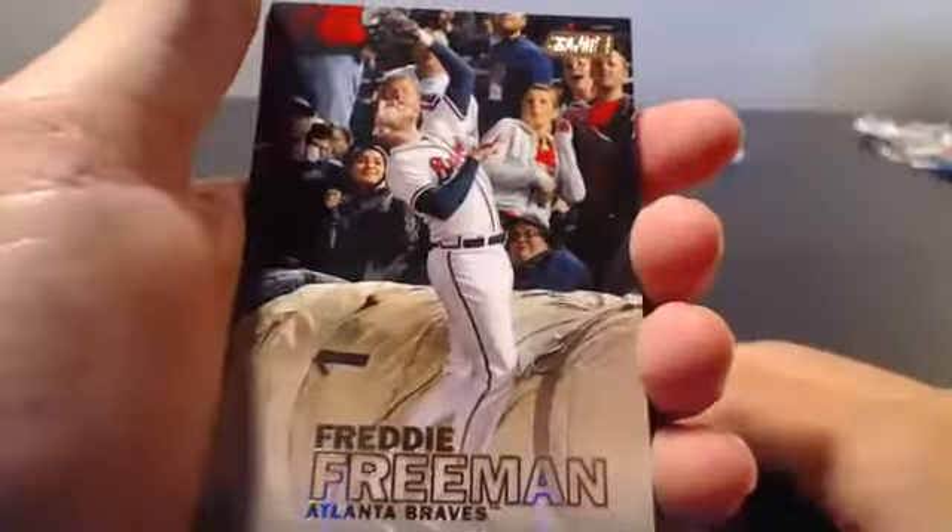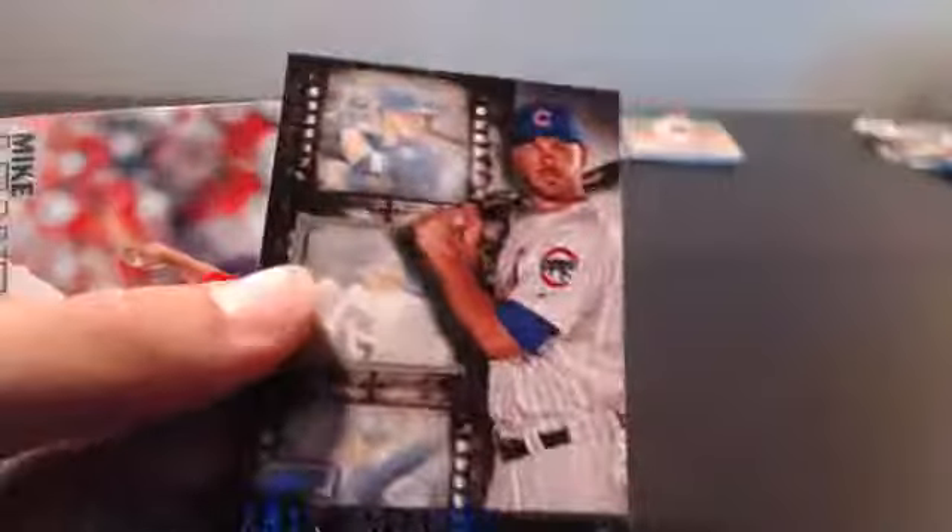Last pack before the autograph. Got a Freddie Freeman. Oh, this is a nice one — Kris Bryant! Kris Bryant — I don't know what the variation is called, some Cinema Series or something. That's nice for the Cubs. Got a Mike Leake, Frank Thomas, Manny Buenalos, Javier Baez, Strasburg and Colin McHugh.